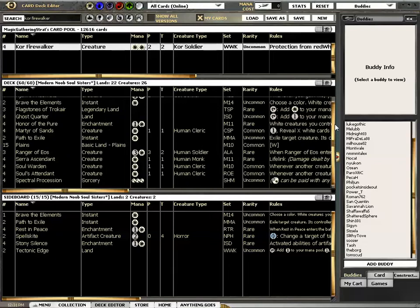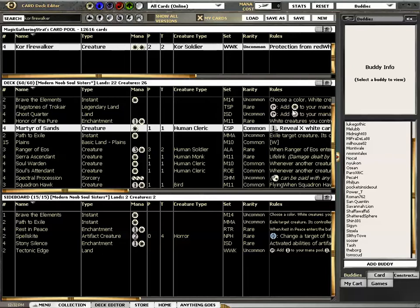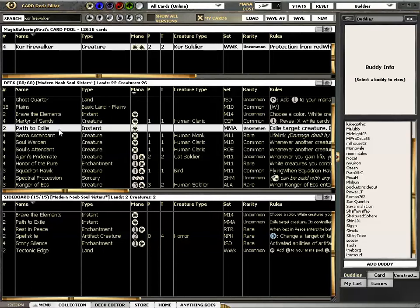I'm thinking of cutting a Ranger. What everyone is cutting is a Martyr of Sands, so I'm not sure where to find room. This deck feels pretty close to complete. I'm very happy with the two Paths, and two Paths in the sideboard. I'm very happy with the sideboard as is.